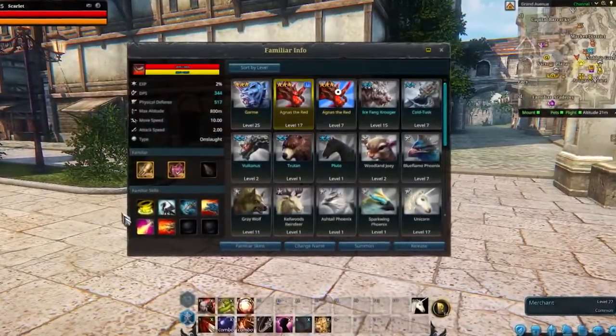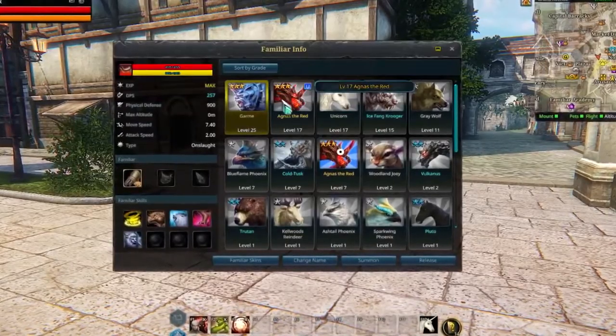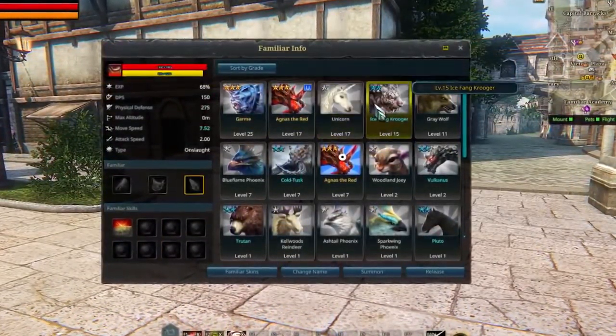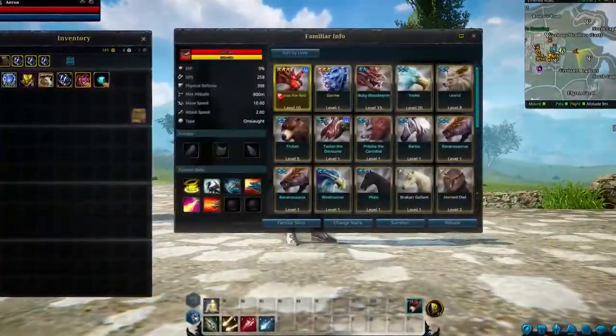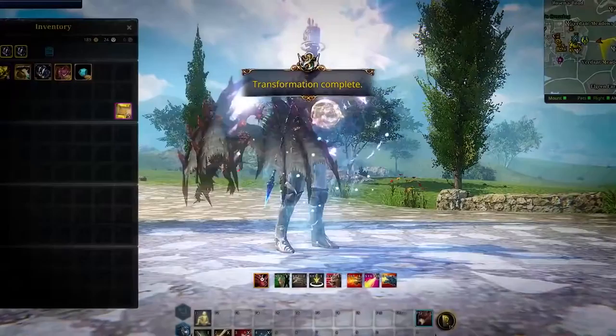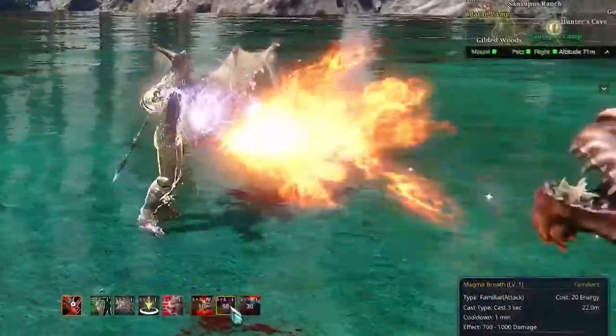Mounts have their own stats, unique skills, and gear that enhances them. They vary in rarity from common to legendary, with the rarest mounts providing the biggest boosts. You can use a pet scroll, found as in-game drops, to change your mounts into a pet. Pets join you in combat with special attacks and have their own gear to upgrade their stats.